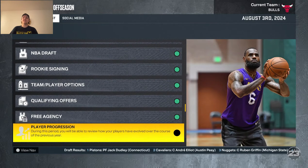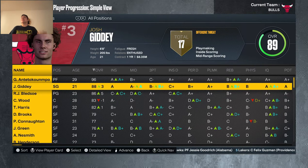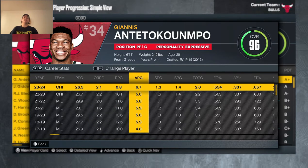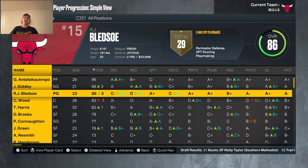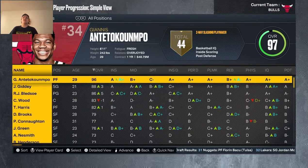RJ improved to 86 overall, up from 81, though Josh Giddey is still better at 88. Giannis averaged 6.5 assists, Giddey averaged 6.5 assists, and RJ averaged 8.5 assists — these three combined for a massive assist total. RJ averaged 18.5 points, 8 rebounds, and 10.5 assists for the season. It would definitely be nice to consolidate more opportunities to RJ.